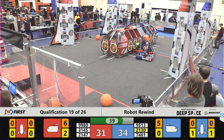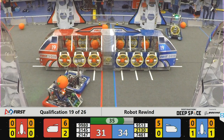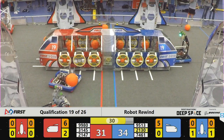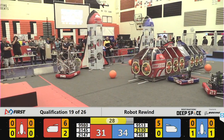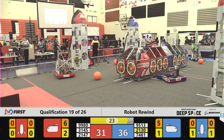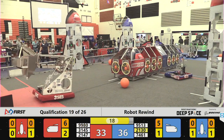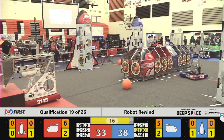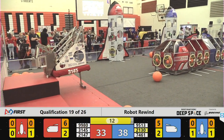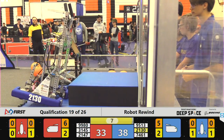3145 with their ground cargo pickup has been very effective throughout the competition, picking and placing both cargo and hatch panels. With 30 seconds left it is time for the end game. 3145 with their machine and Alpha Plus with their lift are attempting to make that level three climb. It can be dangerous if robots fall from there, so they have to be careful and weigh the risks.